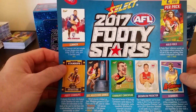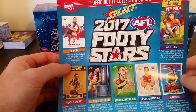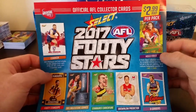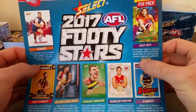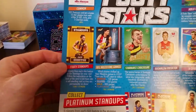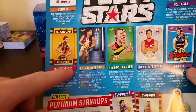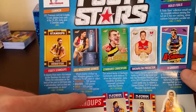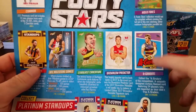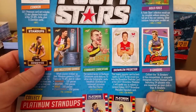Here I'll take you through the 2017 Footy Star cards that you can get. There are common cards — 221 in the set. One per pack you'll get of the holofoils, which there are 162 of. Then you've got the footy stand-ups, 1 in every 2 packs with 108 in the set. Milestone game cards are 1 in every 9 packs, with 78 in the set. Then you've got the A-Graders — comic book style cards — 1 per 6 packs and 54 in the set.